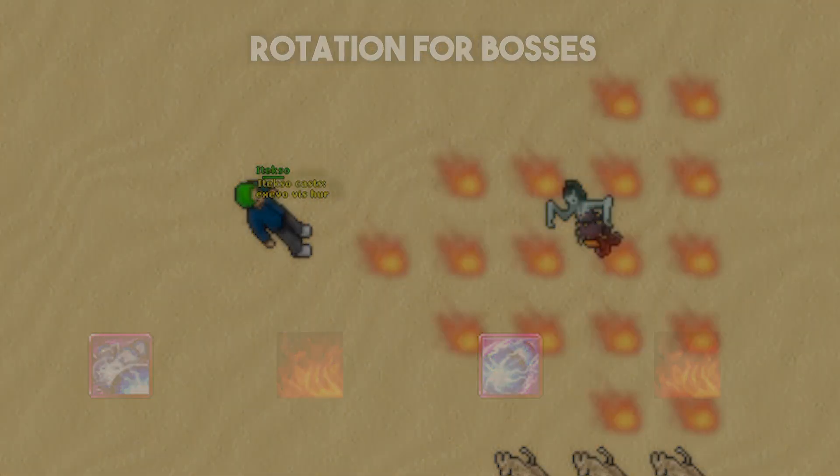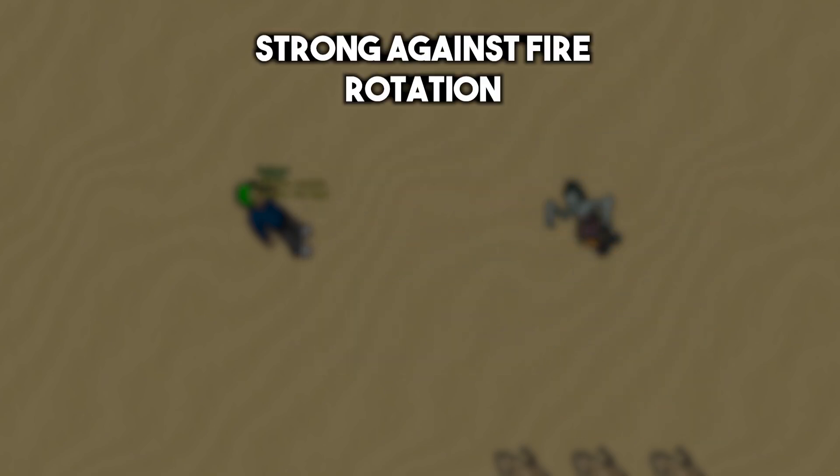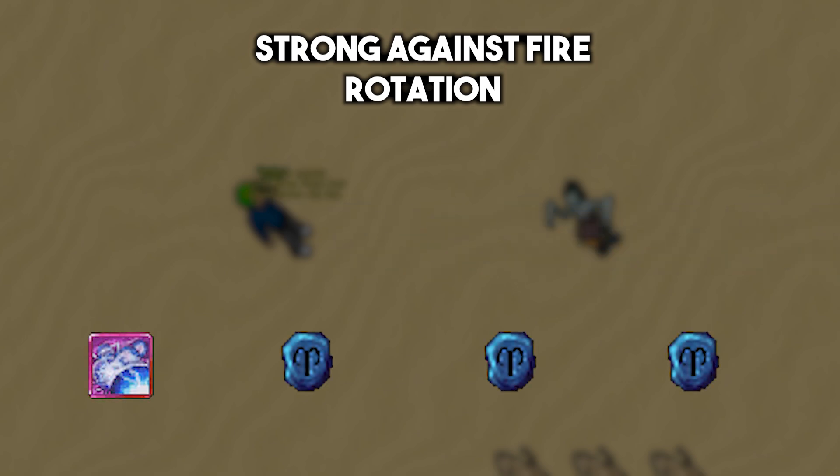You can of course adapt the rotation to whatever you need. Exori Gran Flam has only a 4-second cooldown so you can alternate between a rune and this spell if creatures are strong to energy. For creatures strong to fire, the rotation is the same as before, with the implementation of the strong fire wave, with Exori Beast and then 3 runes. Practice these combos yourself and you will master them in no time. That's it for this short video, take care guys and see you in the next one.